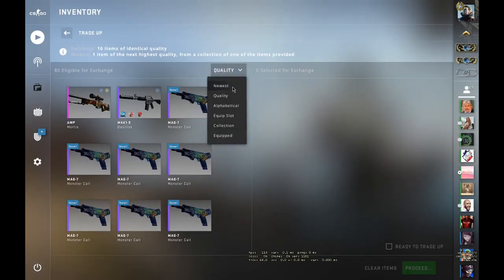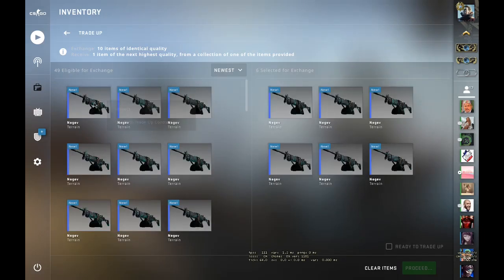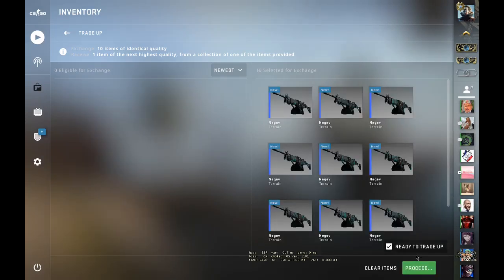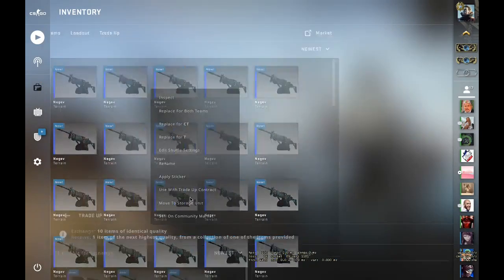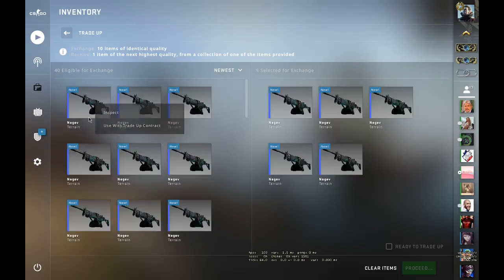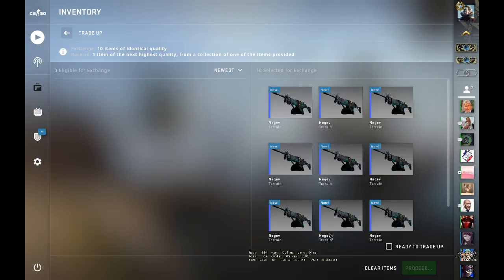Let's start the first trade-up. You have to use around 10 Minimal Wear skins from the Operation Phoenix Collection. Let's hope for the USP-S Guardian. First try, first win! Nice, nice, nice — we got the USP-S! Let's do the second one.